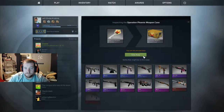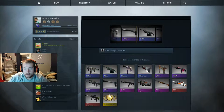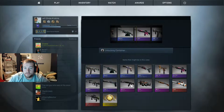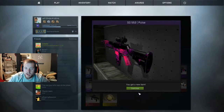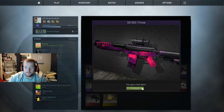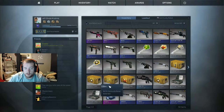Now we're gonna save the Shadow case for last. Let's go ahead and open this Operation Phoenix one. An Asimov would be nice. The Trigen or whatever — one of these two would be nice. I think I already have the Red Line. SG Pulse — I never used the SG ever, but that's a sweet looking skin. Really cool looking skin, I like that a lot. Chroma 2 again.